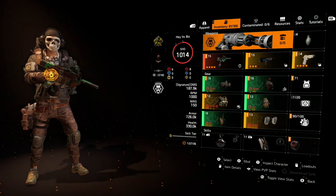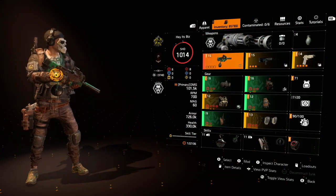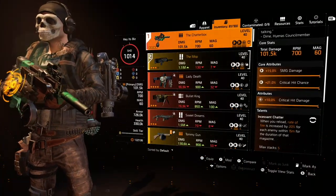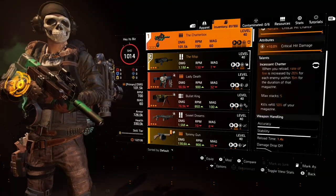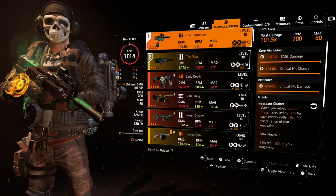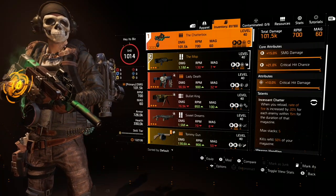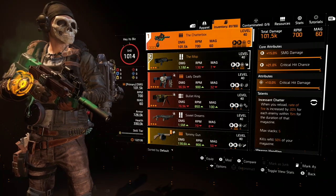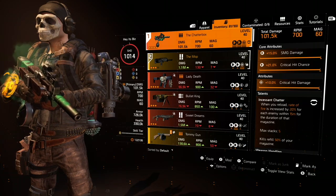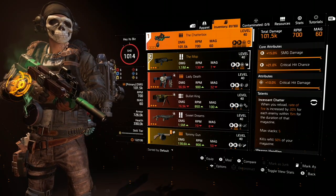Starting with weapons, we're going with the Chatterbox. It's been collecting dust for a long time but it's ideal for this build. The talent was reworked where you get a rate of fire buff for every enemy within 15 meters from the previous magazine, and kills refill half the mag. So not only do you not have to worry about reloading when playing right, but the rate of fire buff feels like popping a Tactical Link from D1 — and that's pretty awesome.